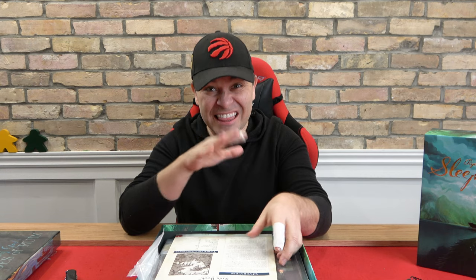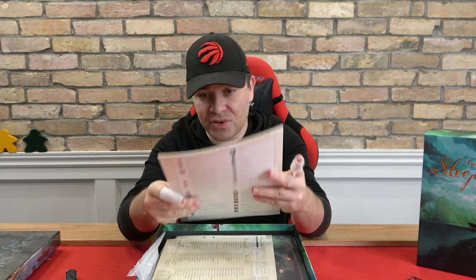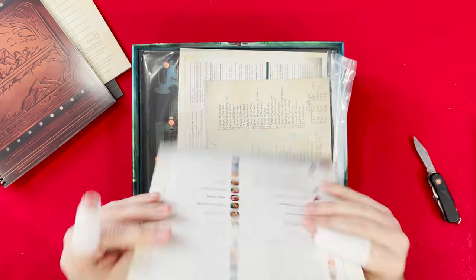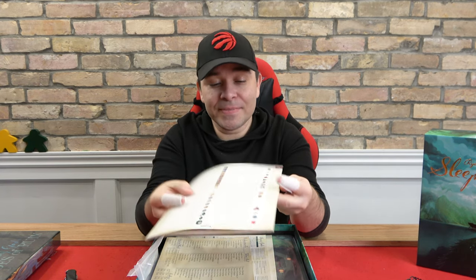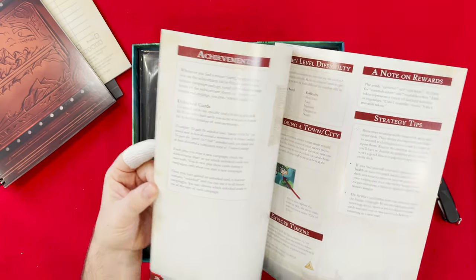This is going to be awesome. Brittany's gonna love this — I can see this being on our next top five board games for couples. What about the rule book? This feels like a hefty rulebook. What's the page count? 40 pages?!